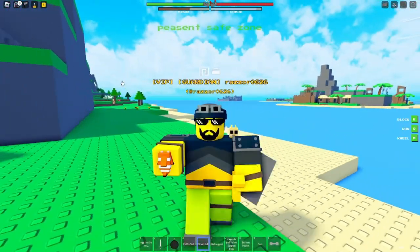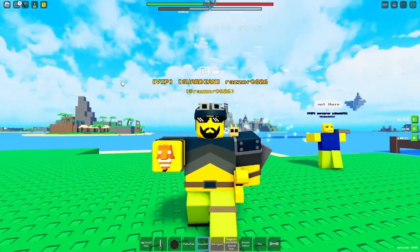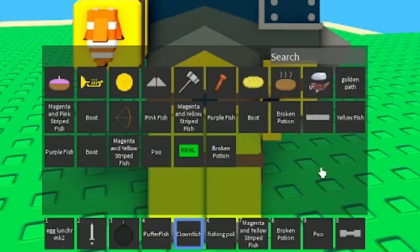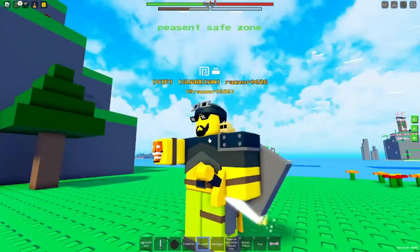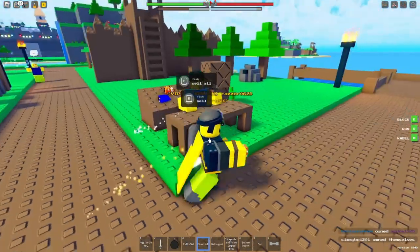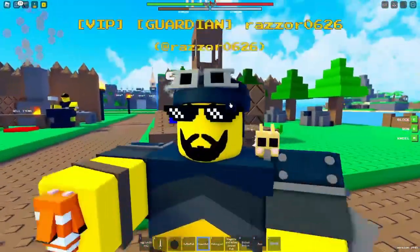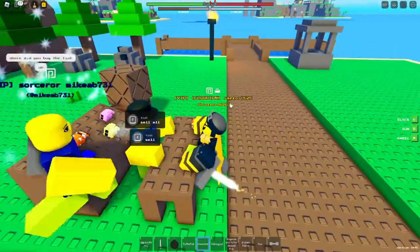So yeah, this is what you can do in this update. But what do you do with all that fish you got in your inventory, or trash in your inventory? Oh wait, I just realized there's a fish market right here. So to sell your fish, just press F to sell all your fish.